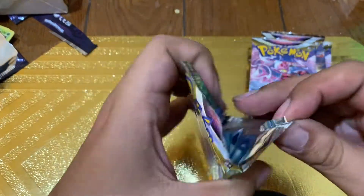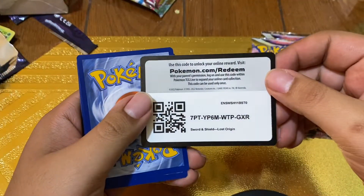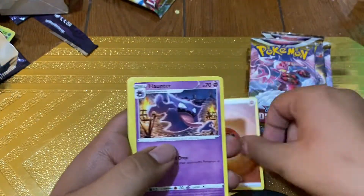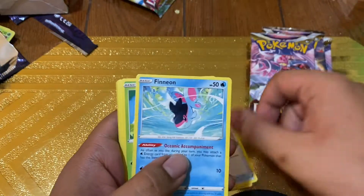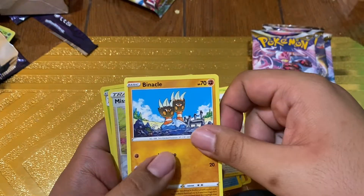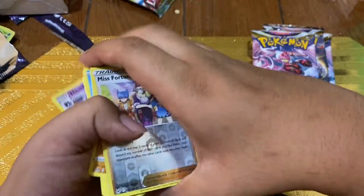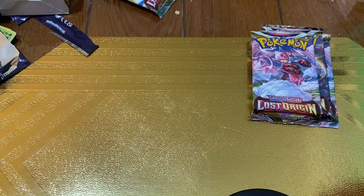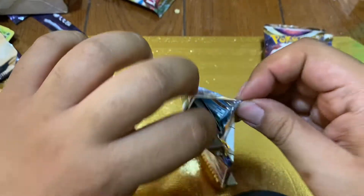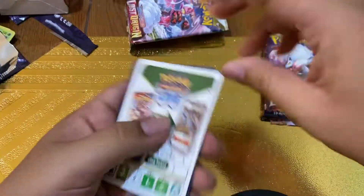Third pack right now, let's get some third pack magic in here! Let's feel that energy. That code card is for you guys out there. We got a Fighting Energy, Haunter, Hariyama, Windup Arms, Finneon, Ducklett, Porygon, Binacle, Misfortune Sisters reverse, and a Beautifly holo. Not that bad! But we want that Giratina alternate art — that is our main goal right now. With this Halloween magic, will we summon the spirit of Giratina?